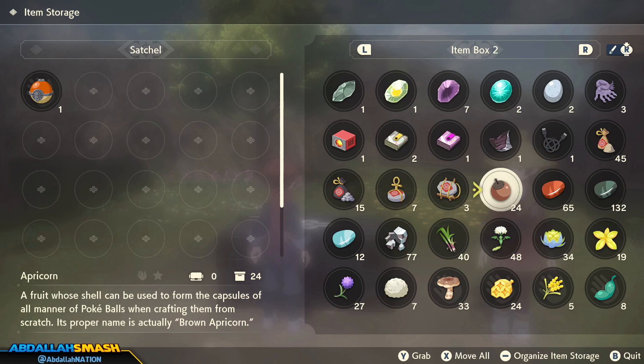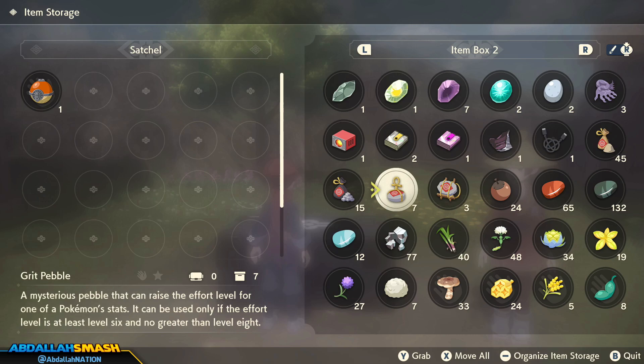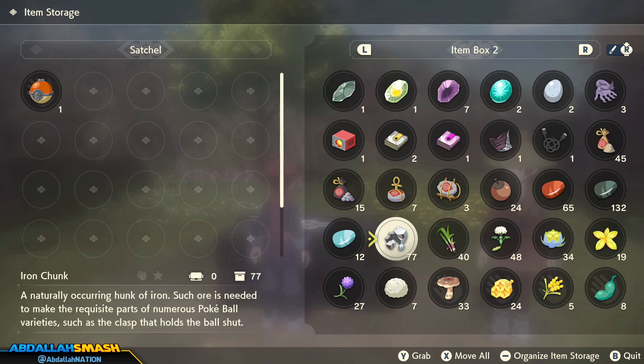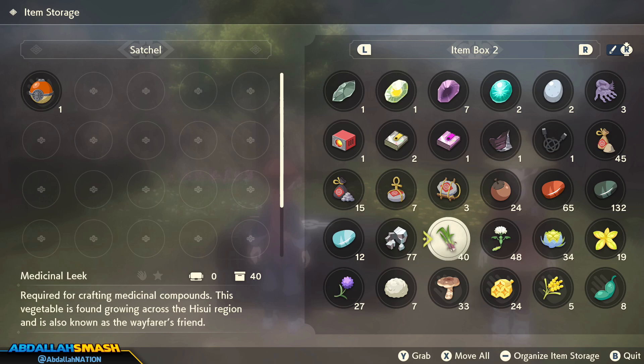Next up is Apricorn — the bread and butter of making Pokeballs. You're going to need an Apricorn in order to make every single Pokeball, so stock up on these whenever you can. With the three different types of Pokeballs, you're going to need different types of Tumble Stones. Black Tumble Stone lets you craft Heavy Balls, and the Sky Tumble Stone is used for Feather Balls. If you want to upgrade your Pokeballs — make a Feather Ball into an upgraded version — you're going to need Iron Chunks. So Apricorns, Iron Chunks, and Tumble Stones are the items you use to make Pokeballs.